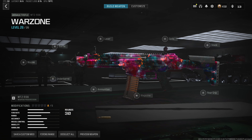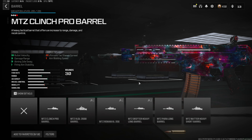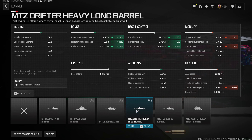Jumping straight into the first attachment for the meta MTZ-556 build, we do want to start with a barrel, and the one we are going to use is the MTZ Drifter Heavy Long Barrel, which is going to increase our damage range, accuracy, and recoil control. We get a 28% increase to both the effective and minimum damage range, 15% bullet velocity, as well as about a 4% decrease to every single recoil control stat, which is going to make this gun a lot more effective in long distance gunfights and a lot easier to use.